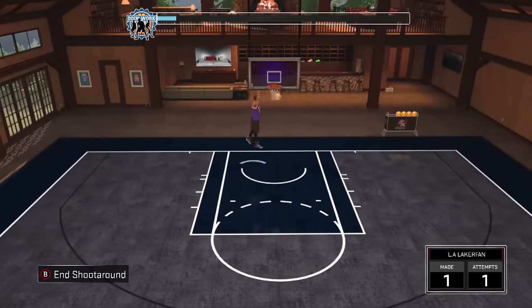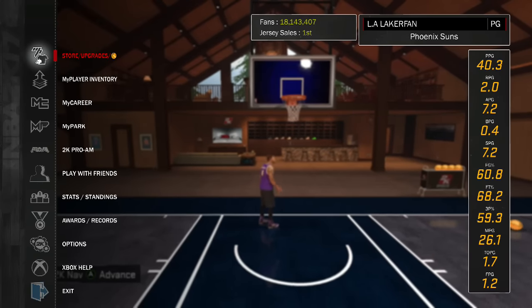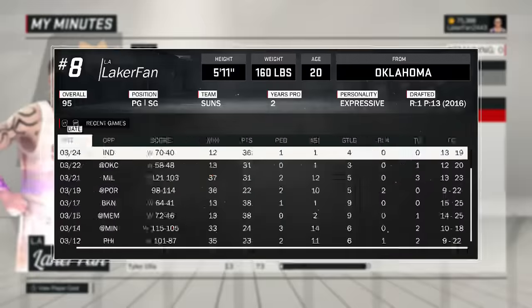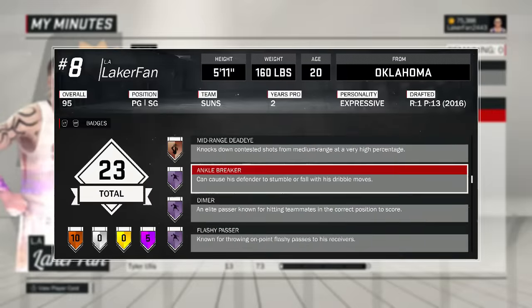Anyway, turn your defensive assist strength to five — it'll help you stay with guys. I feel a little bit of difference between getting broken and not getting broken. I've had my ankles taken like two or three times, but as you can see, I deliver more ankles than I take.